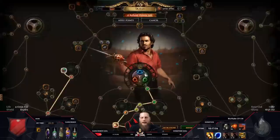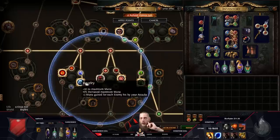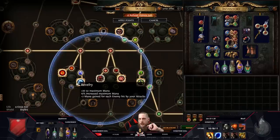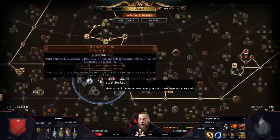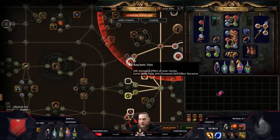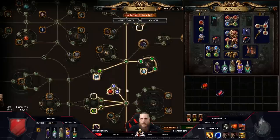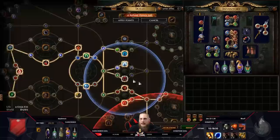For the Inspired Learning cluster jewels: you need four notables in the radius to activate it. Those are the bigger nodes. I have five right now actually - one, two, three, four, five. Some notables are bad - the Endurance Charge and Revelry is four skill points wasted. But you need to path through them to activate Inspired Learning. The better slot here has max resistance, multiplier, frenzy charge, damage, life - those are all nice.